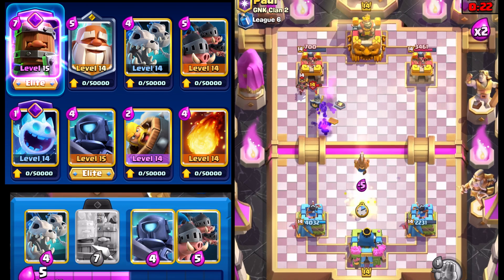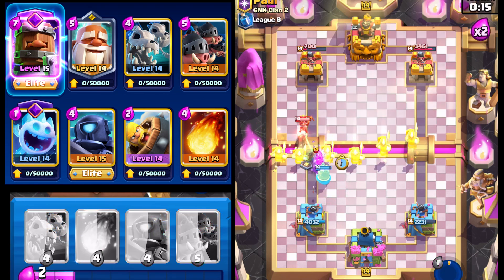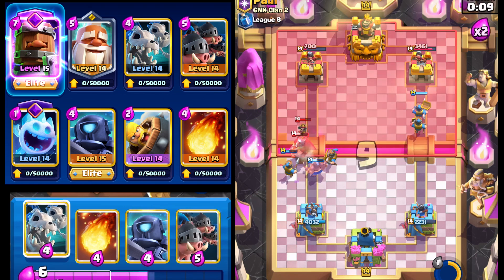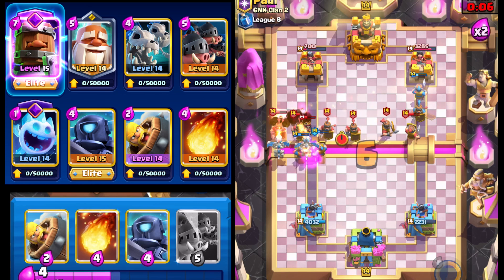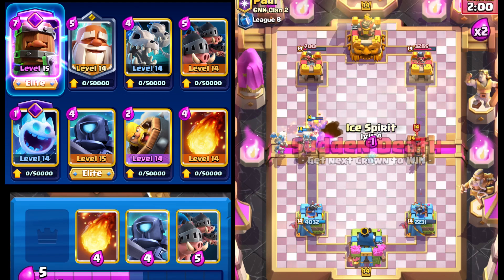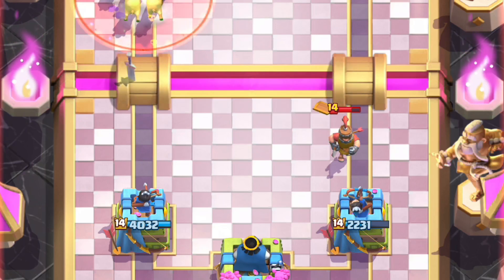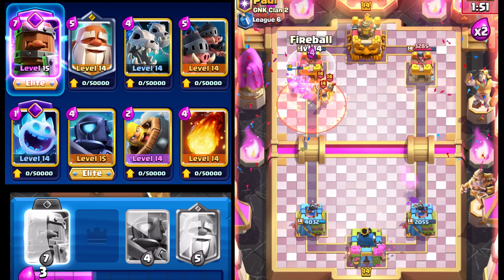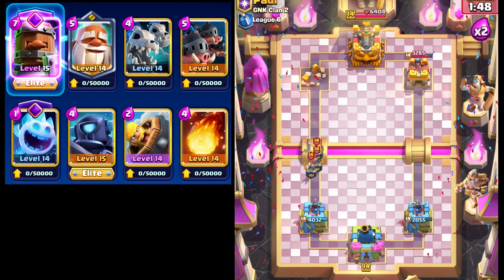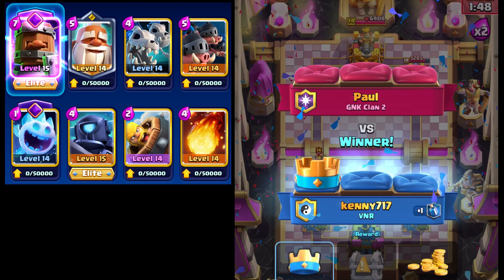The monk can fully counter the little prince once it starts ramping up, so we'll use the monk ability and then royal recruits to finish up the mini pekka, which is really good. We'll go barbarian barrel to clean up the little prince — a massive nuisance — then ice spirit and royal hogs. Skeleton dragons force out the guards with the poison but that's not going to be enough. We can fireball if anything, and that's going to be good game, well played! This deck is going to be really good this season — give it a shot and let me know in the comments. If you liked this video, please like, comment, subscribe, and see you next time!